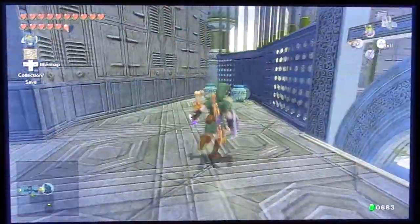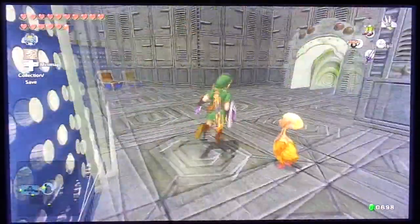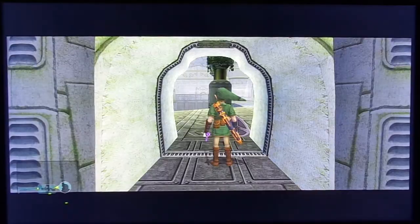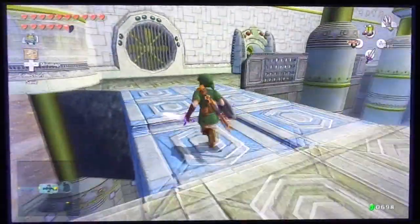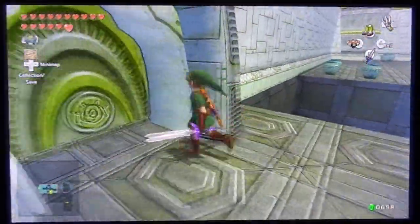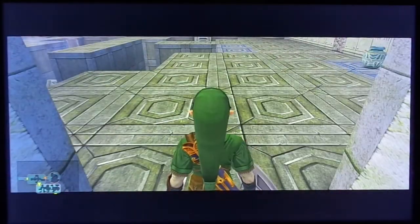Now that we've got that, we can go ahead and leave this room. There's an uku in here but there's nothing we can do with him, so just head on back. Now we can go across this little platform over here and into this next room — it's a little tricky but we'll get through it.